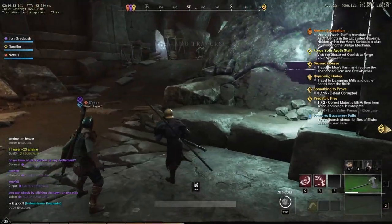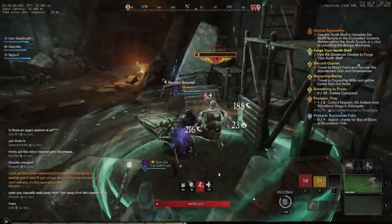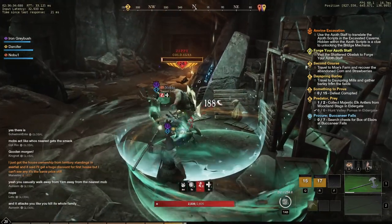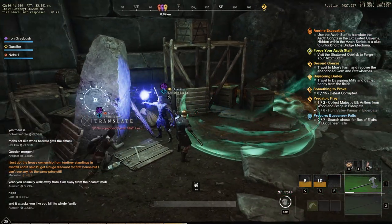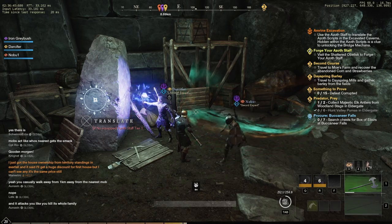In this next room called the Grand Traverse is your first objective you need to complete so that you can unlock those seals in the previous room. Up here next to the nest there's going to be a little runestone that has Azoth scripts on it. This is where you're going to utilize the Azoth staff again to translate it — just hold E on it like the previous seal and move on.